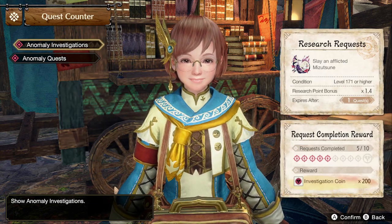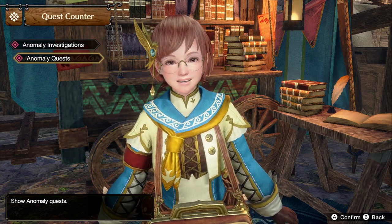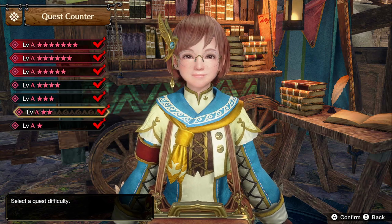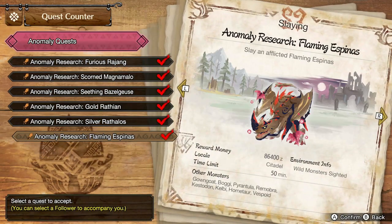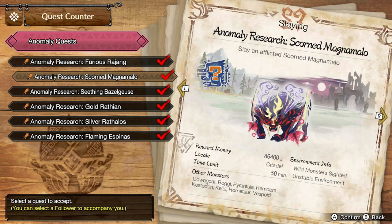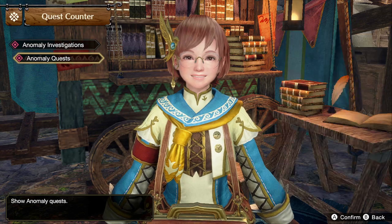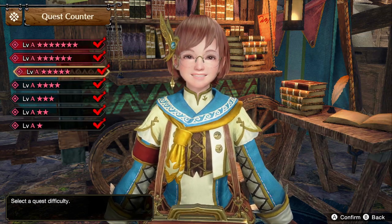There are two different kinds of Anomaly Research. We have Anomaly Investigations, where you're going to be spending most of your time. And we have Anomaly Quests, which is what we had before Investigations were updated — basically a catalog of all the different Afflicted Monsters, Tiers 1 through 7 right now. These are all one-monster hunts and they're quite difficult. They're unlocked through leveling up your Anomaly Investigations, which is how you unlock the higher tiers like 4, 5, 6, and 7.